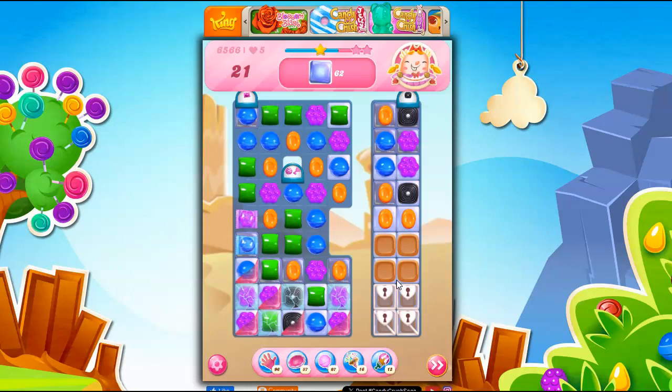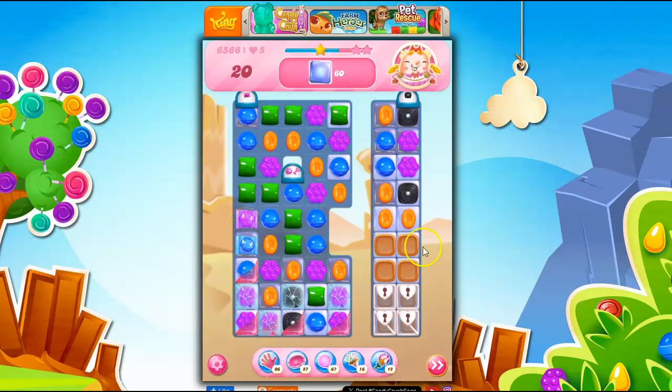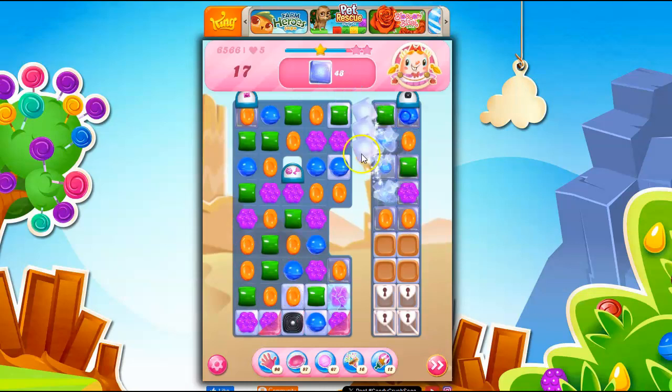I've got to get the licorice. I've got to get the jelly cleared before the licorice kind of invades that space. Wrapped, wrapped combo — great if it were over here, but still not bad here because it's going to open up a lot of this stuff. Now I can make a move directly here, and that also takes out licorice.